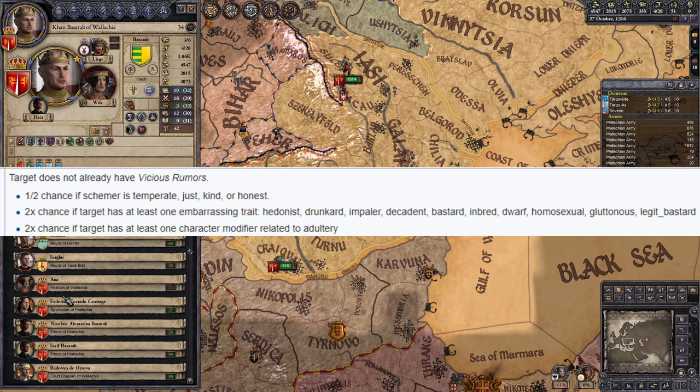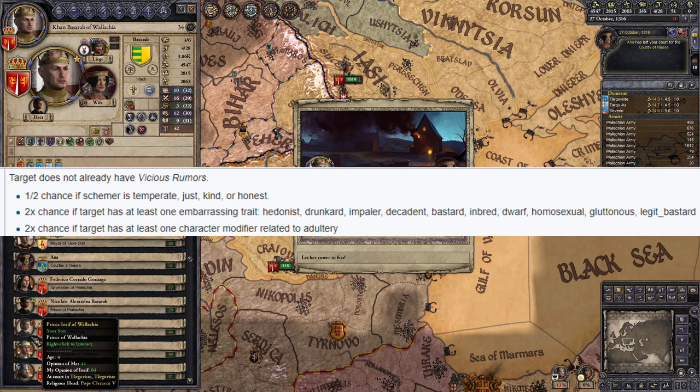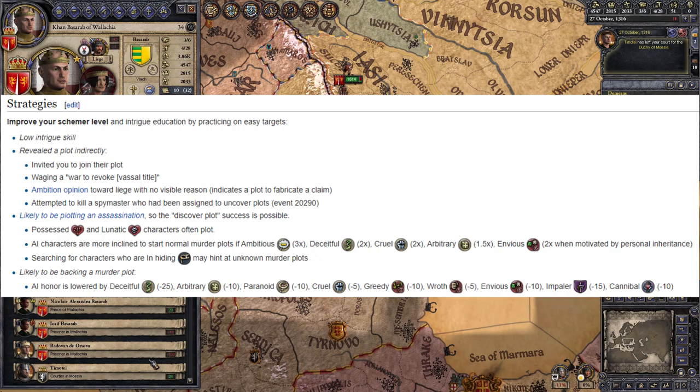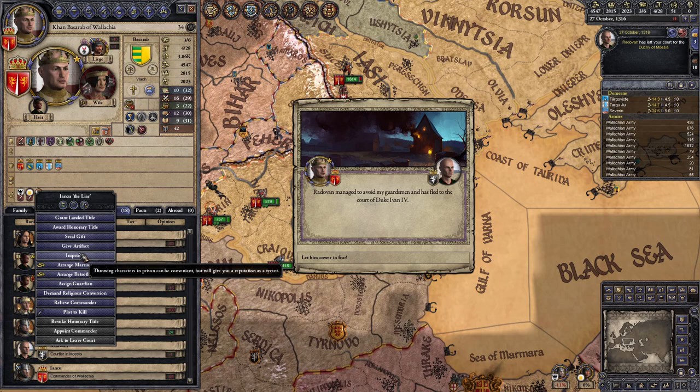For best results, use the character finder to locate hedonists, drunkards, impalers, bastards, dwarves, homosexuals, inbreds, adulterers, or gluttonous people, because they're easier to spread rumors about. The CK2 wiki also has a brief guide on how to guess when characters are plotting, because discovering plots through spying is also an effective way of farming schemer level-up chances.